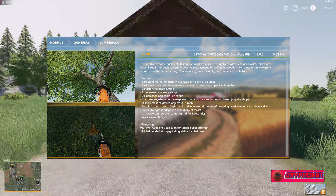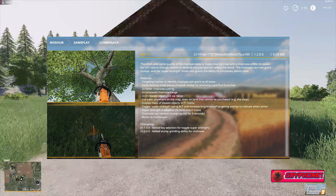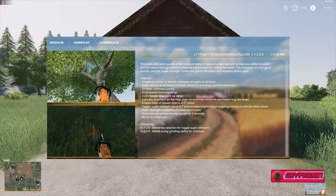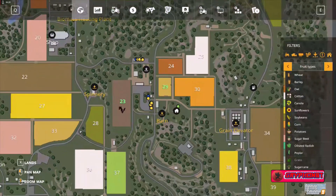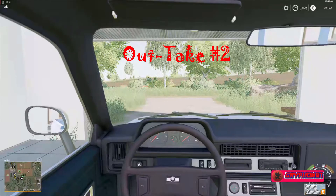Version 1.1 added key selection for toggling super strength, and version 1.2 — the newest one — added the stump grinding ability for the chainsaw. You can see in the pictures: you can cut the branch, or at the bottom picture it goes red with a vertical line. We'll have a look at that soon. I'm going to hop into my ute here and go over to field 23, which we own, where there are some trees to cut.